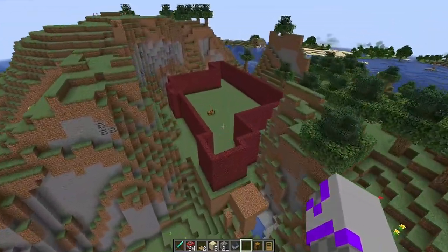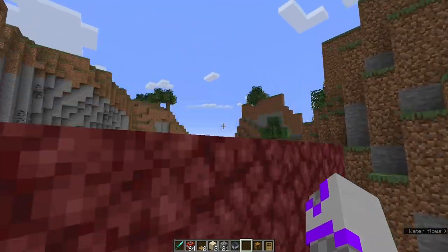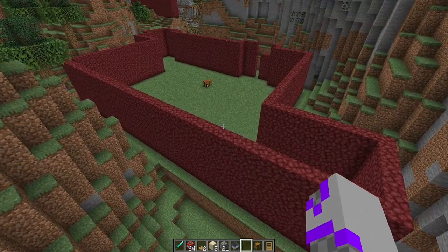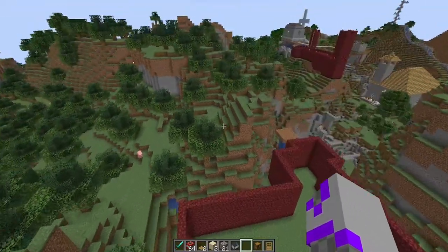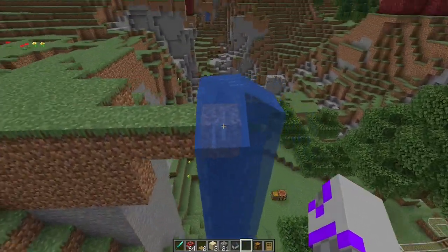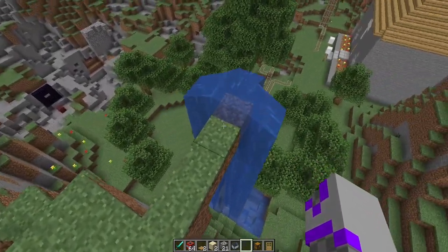I wanted to make another netherrack castle, and with the help of MCEdit, I took this corner and the other corner, and then just filled this in with dirt. I waited until grass grew in, and then I started building. And it looks like I never finished. Oh yeah, my first diving board. Whenever I made this, I wanted the water to only flow one way, but I couldn't get it the way I wanted, so I just kind of left it like this.